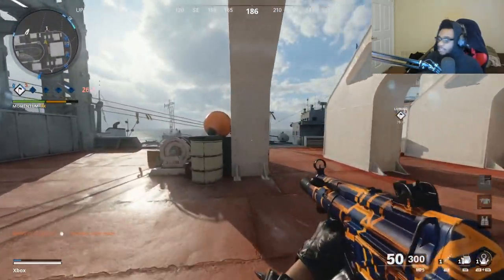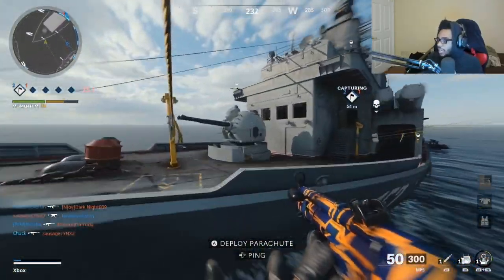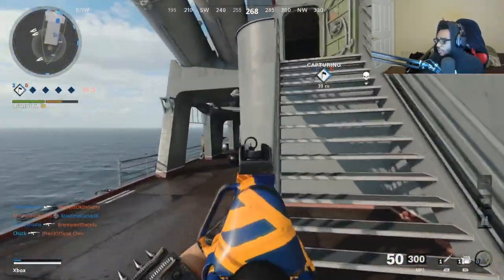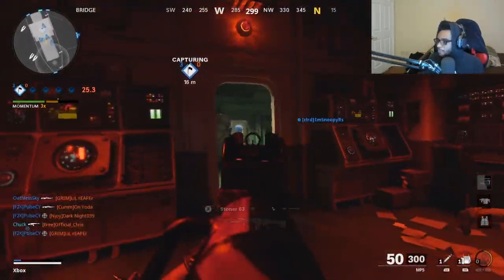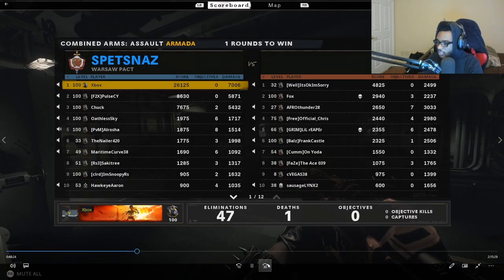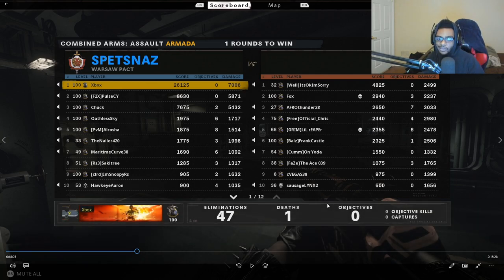I zip-line down to their side of the map because we're going to win — we have the momentum, there's nothing they can do. The game's ending and I'm just playing for my KD at this point. I end up going 47-1 with a nuke. This is how you can get your first nuke when playing Combined Arms Assault on Armada — best map and best game mode.